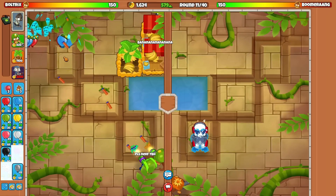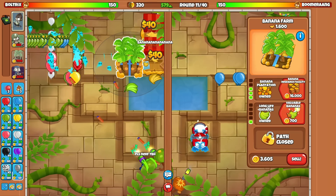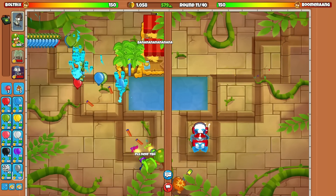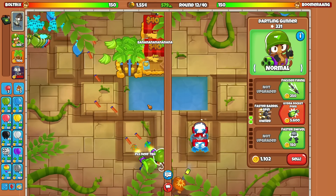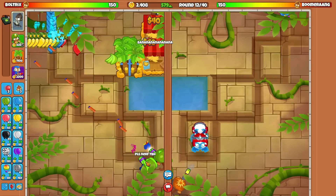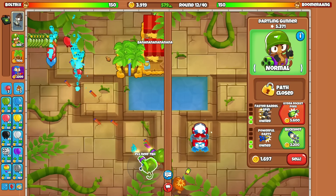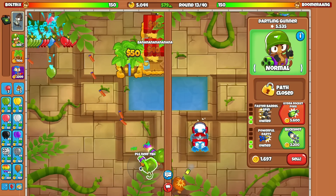Let's go for another marketplace since he didn't send us any space eco — we literally have no lead detection so it's a little risky, but hopefully we can get away with it. Went for a banana plantation on top of this — we are greeding out of our minds right now. Let's at least go for the faster barrel spin. Once we have around four thousand dollars we could sell this. I thought he was about to send constant yellows — with this setup we should be fighting against constant yellows.